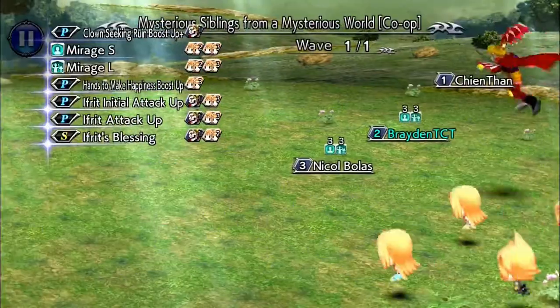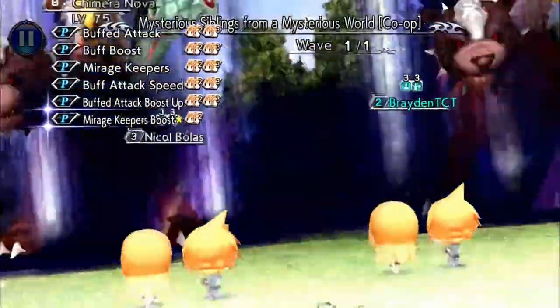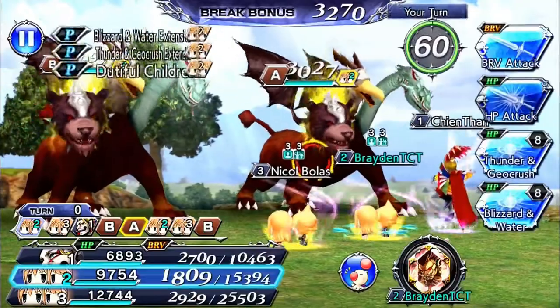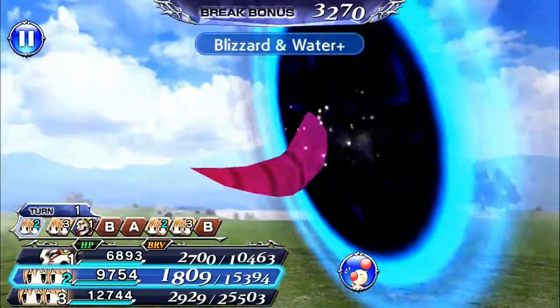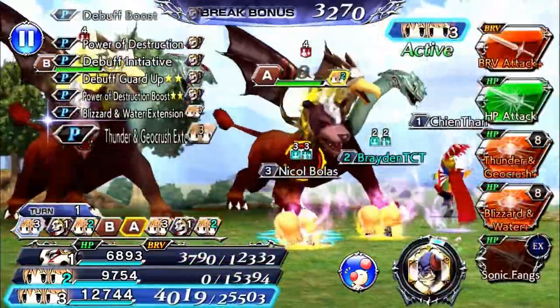They do have an EX, but it's not too significant because it acts just like their other attacks — it's a non-split attack. It's flashy, but it's a lot like their other attacks, which makes it not that significant. I wouldn't suggest going for their EX unless you really want to.